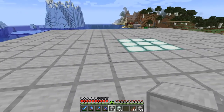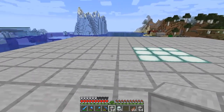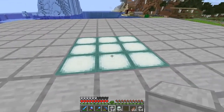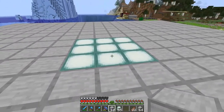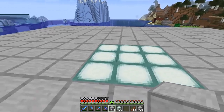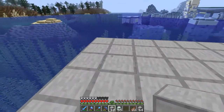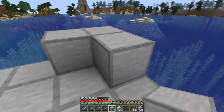This is one of the spawning platforms. It's 19 by 19, which is really 8 and 8 making 16, plus 3 by 3 which is 19. Now I covered this over with some sea lanterns so I know where the blocks were, because right below that's lava. I don't want to fall into lava.